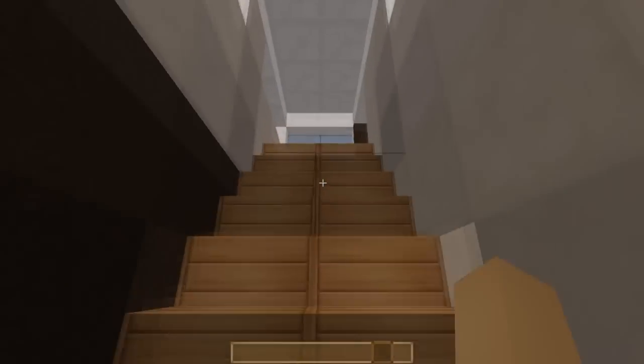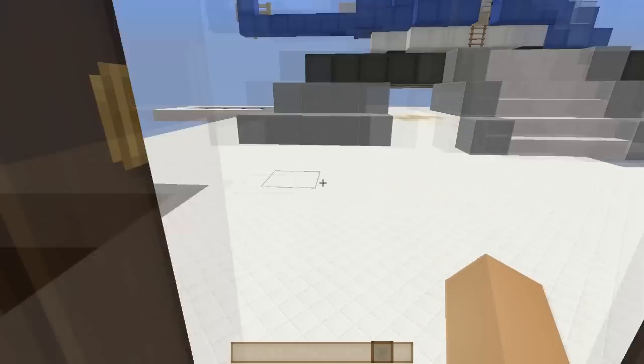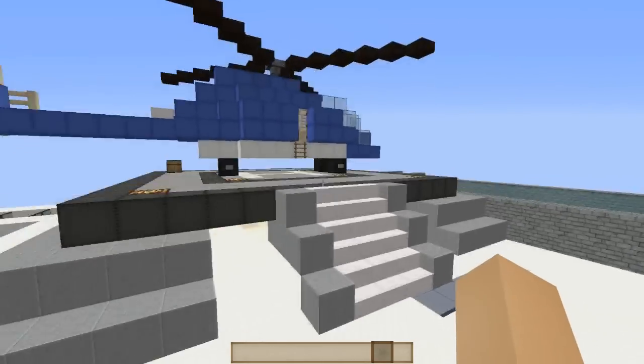And now let's go up to the roof. Well, basically there is nothing special up here — just this small private heli.